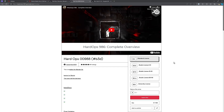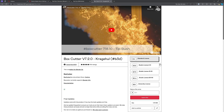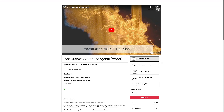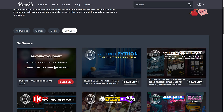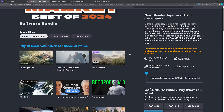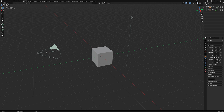You can get Hard Ops on its own for $19 and Box Cutter on its own also for $19. So if you want all the updates, it's still a pretty cheap buy if you don't want to pick up the bundle. I do have links below to the Gumroad version you can grab that way.